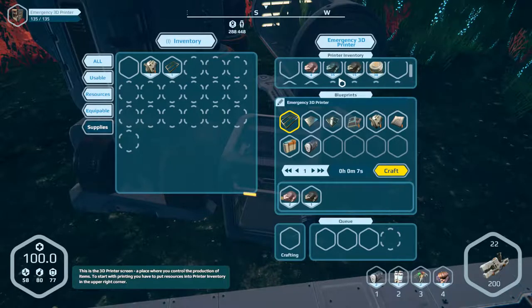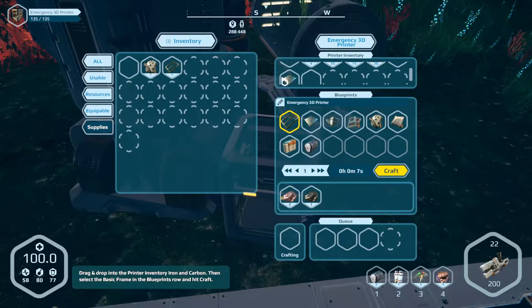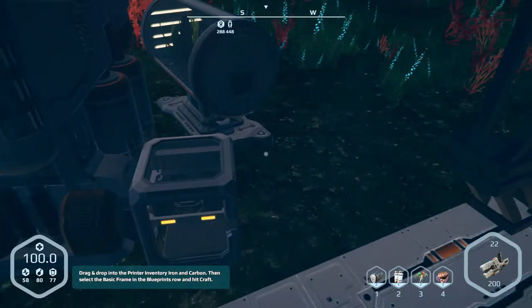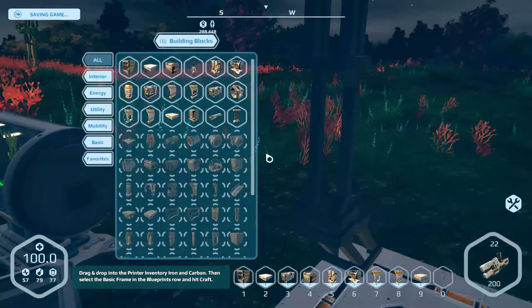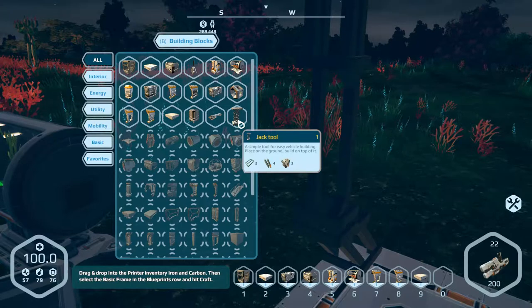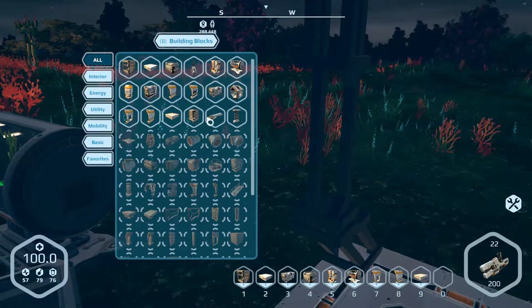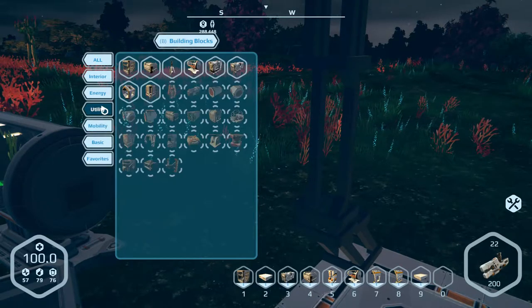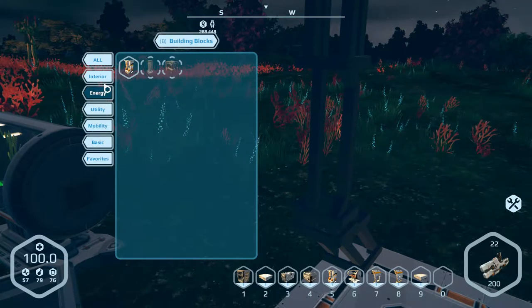We need one more — here it is. Plating. And then I'll get my wireless item transfer going. Experiencing a little bit of lag now as we open up our inventory. Jack tool — a simple tool for easy vehicle building: place on the ground and build on top of it. But how do I get that mechanical part? That's what I really need to get this show on the road. Maybe I have to build a better generator or something. Right now my 3D printer's pretty weak.